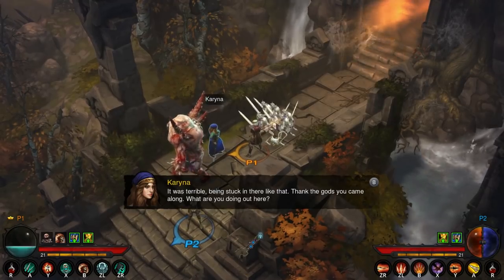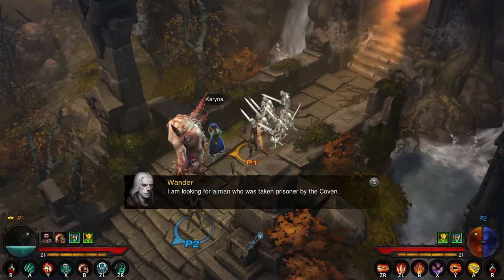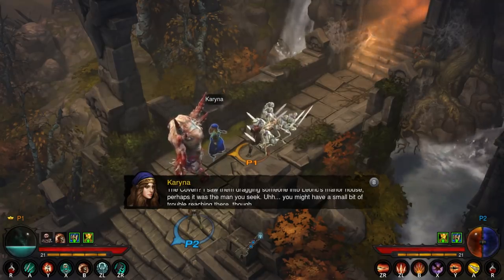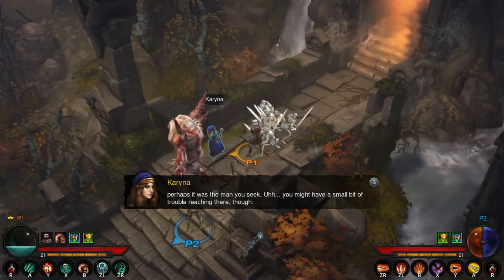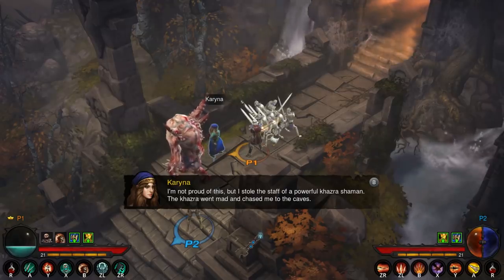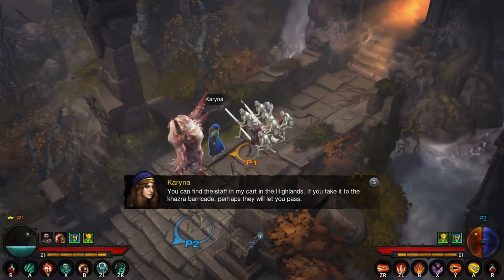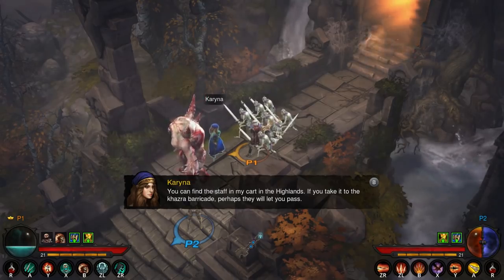In-game NPC rescued from spider webs: 'It's just terrible being stuck in there like that. Thank the gods you came along. I'm looking for a man who was taken prisoner by the coven.' 'I saw them dragging someone into Leoric's manor house. You might have a small bit of trouble reaching there though — I stole the staff of a powerful Khazra shaman. The Khazra went mad and chased me to the caves. You can find the staff in my cart in the highlands. If you take it to the Khazra barricade, perhaps they will let you pass.'